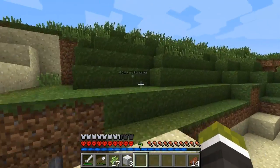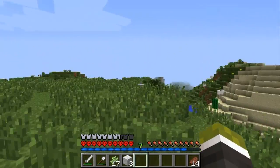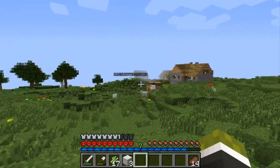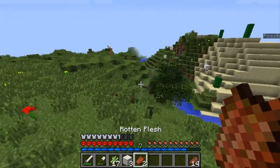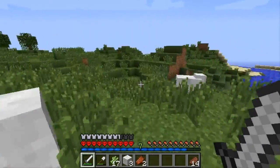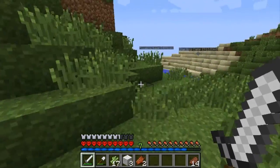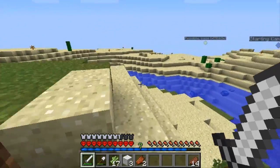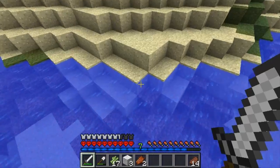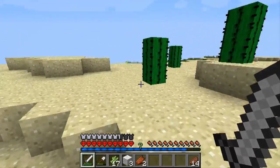We've actually progressed so much since episode one — we've made our base, we've got some of our regular equipment needed, and to be honest we're doing pretty well. All we need now is some food. Some beautiful rotten flesh just amazingly pops up. There's more of these sheep that I don't need. What I don't get is why can't meat come out of sheep? Sheep is definitely eatable, I don't get why we can't eat sheep in Minecraft.